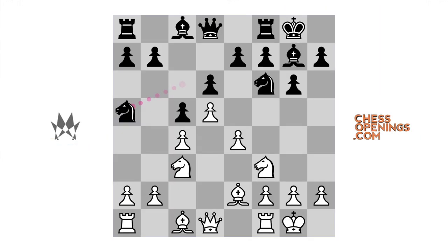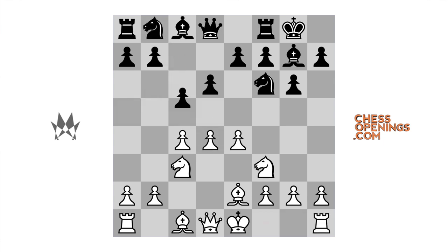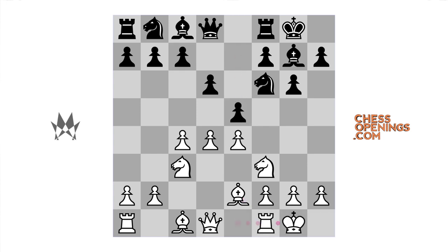By contrast, when black plays pawn to e5, as he did here in the game, and then white castles kingside, now after the most common move knight to c6, pawn to d5 — all of this was played in the game — black now has access to the e7 square for the knight. This is a totally different situation from having to place the knight offside on the a5 square. From e7, the knight prepares the move f7 to f5, and the knight is better situated for the rest of the struggle.